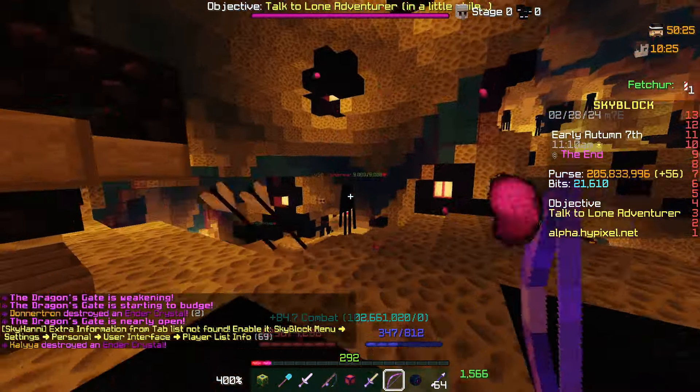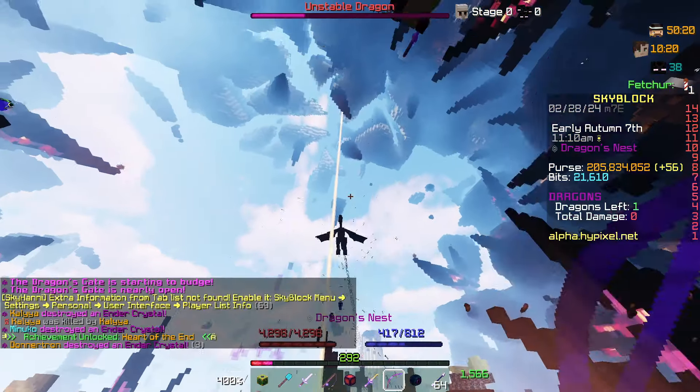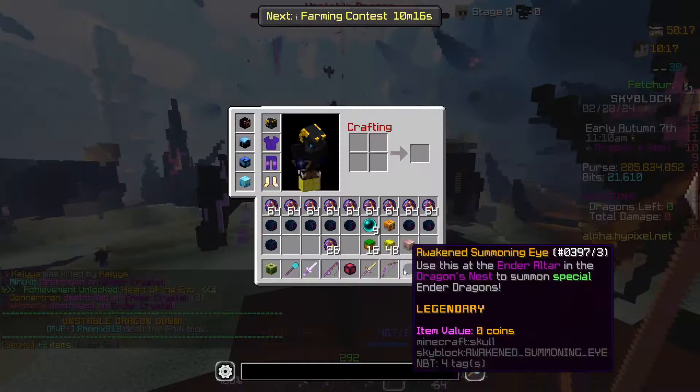Oh my god, that damage looked terrible. You can find multiple dragons at the same time. There's a new dragon type — the Primal Dragon. These events can only occur by placing Awakened Summoning Eyes on an altar.